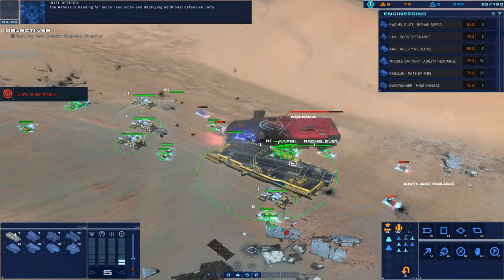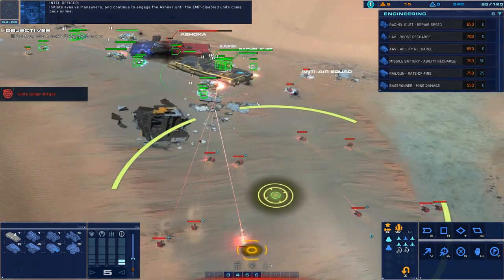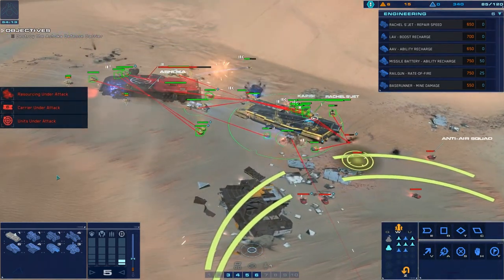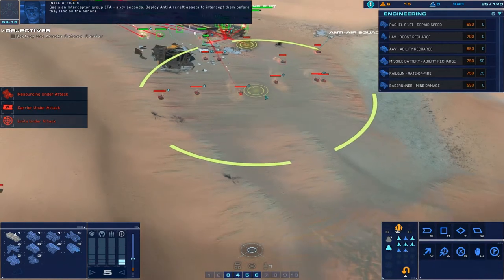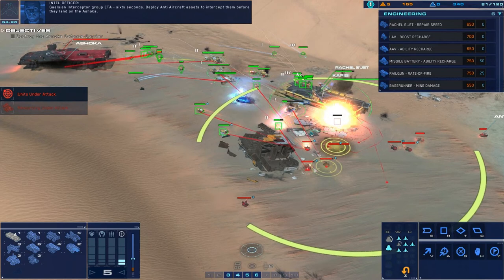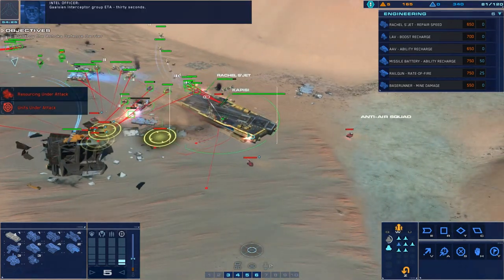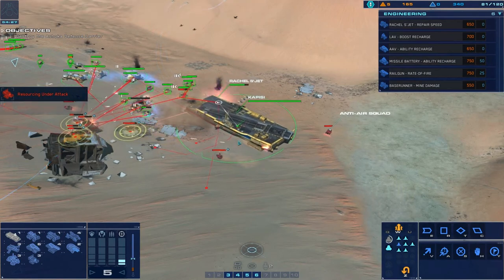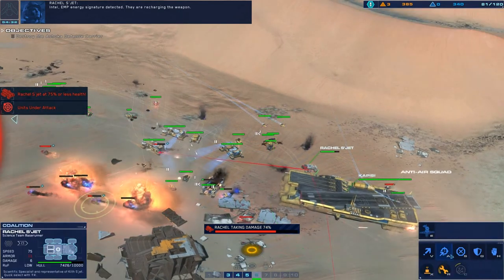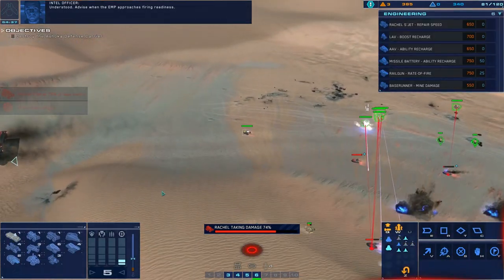The Ashoka is heading for more resources and deploying additional defensive units. Initiate evasive maneuvers and continue to engage the Ashoka until the EMP disabled units come back online. Galician Interceptor Group ETA 60 seconds - deploy anti-aircraft assets to intercept them before they land on the Ashoka. Galician Interceptor Group ETA 30 seconds. Alert, Rachel - Intel, EMP energy signature detected. They are recharging the weapon. Understood, advise when the EMP approaches firing readiness.